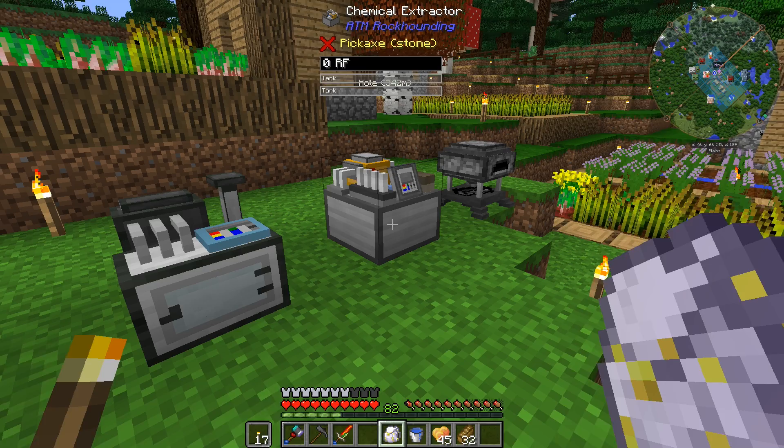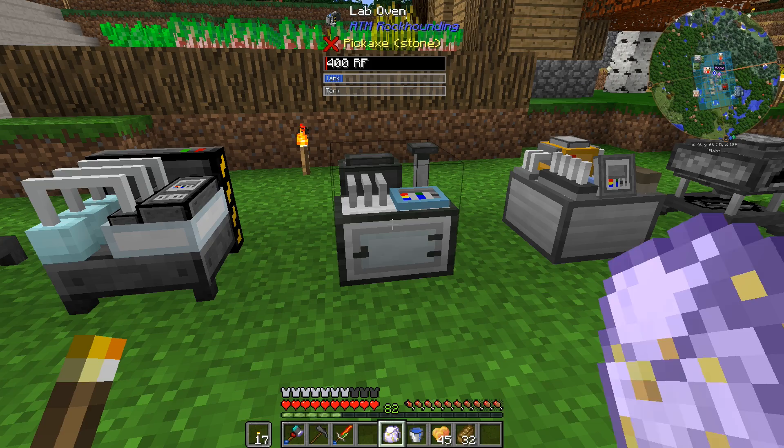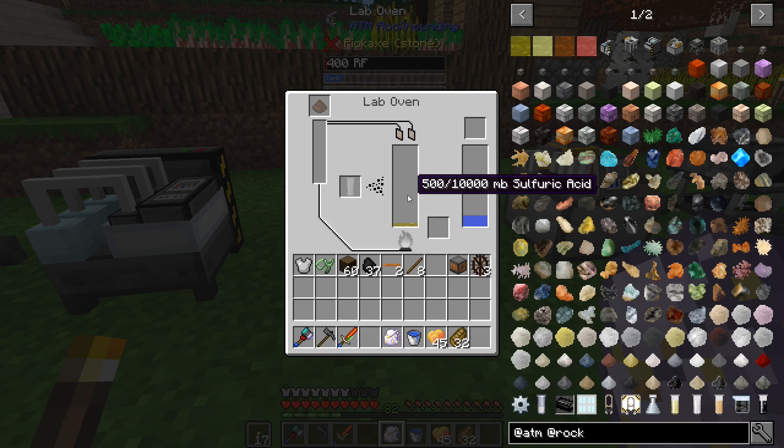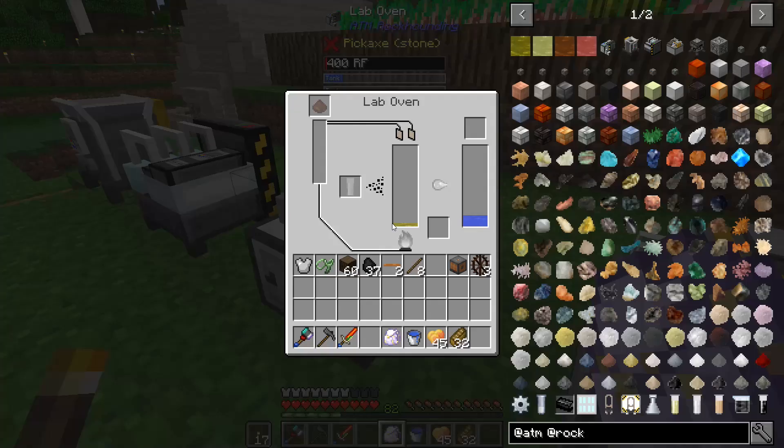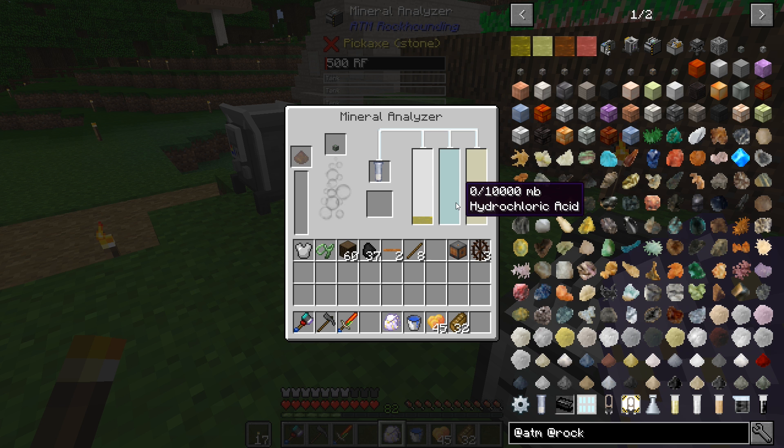So what it kind of seems like we're going to have to do is make a whole lot of these test tube things, make a whole lot of sulfuric acid. We'll probably have to make three lab ovens so we can have a lab oven for all the different types of chemicals we need. It seems like it's going to be a little bit involved. So I need to get a battle plan set up — we need hydrochloric acid and also hydrofluoric acid. We need all three of those in order to process these different things. I need to get the lab oven set up so we can make these different chemicals, have that stuff automatically be pumped in, or at least take a bucket of each one and dump it in here and have all the stuff ready to go.